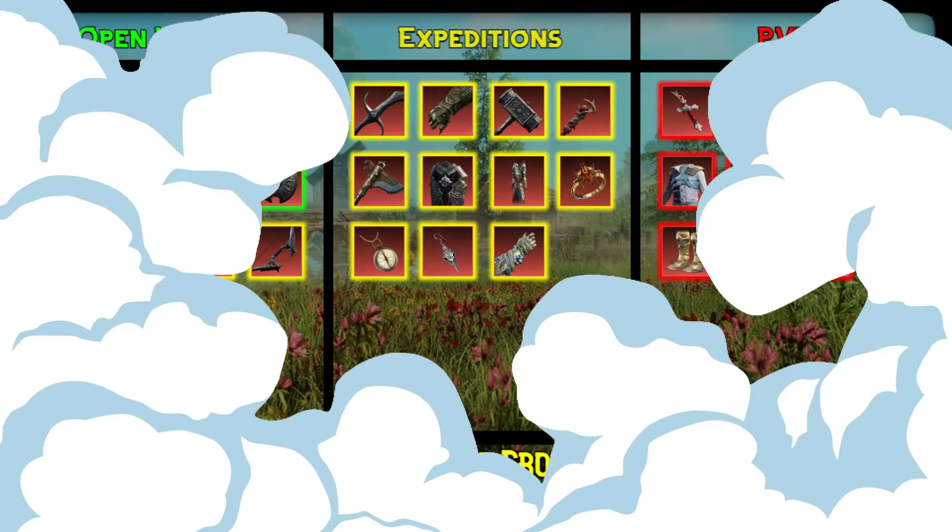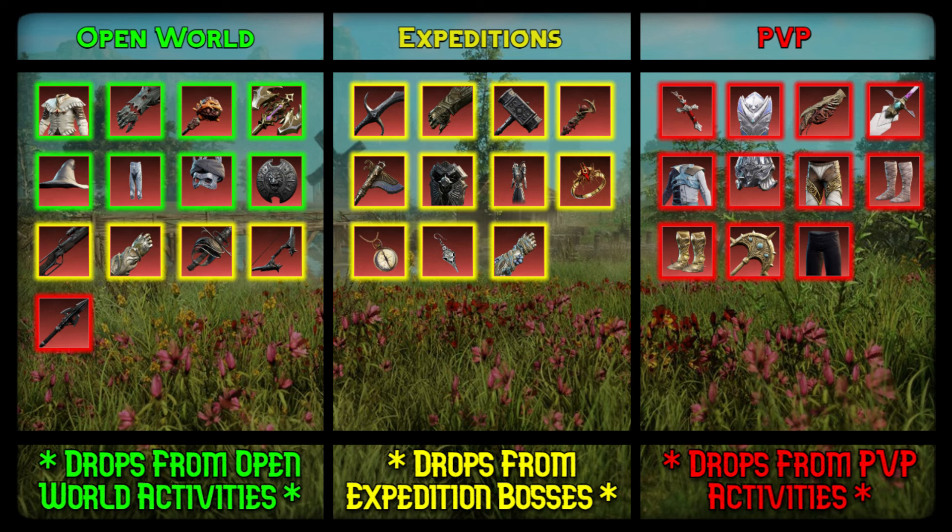Currently, as we start the series, there are 35 artifacts I can get, as seen on screen. I sorted them all into three categories: those that require open world grinding to obtain, those that can only be gotten within mutated expeditions, and those that require PvP content to acquire.